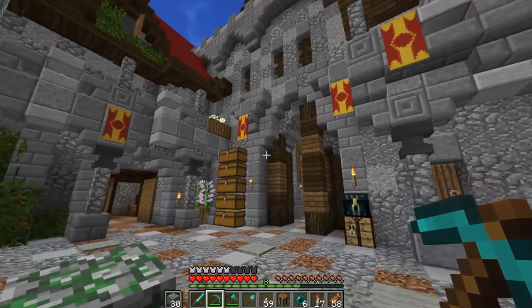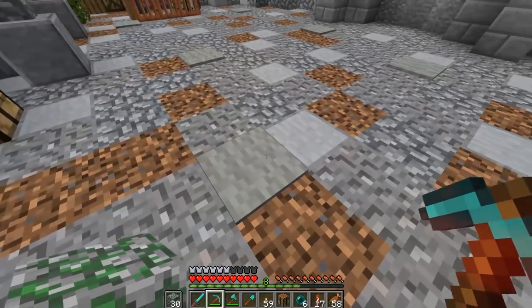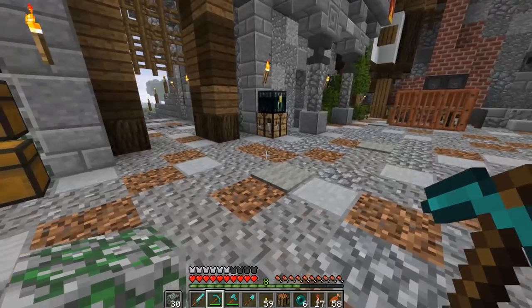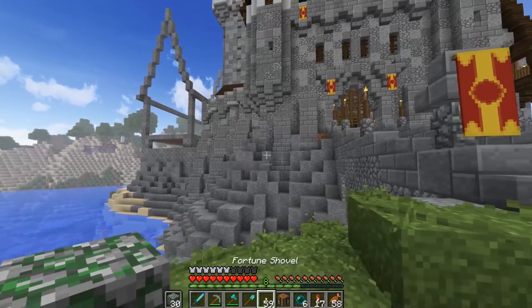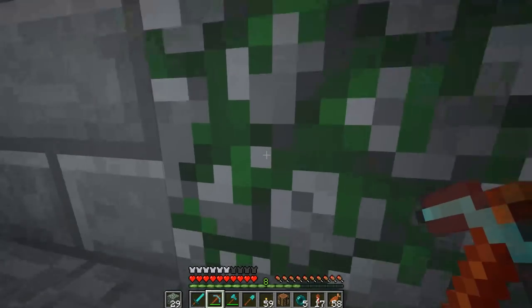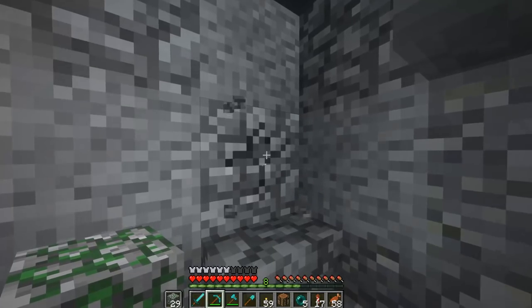I hit the torches under the ground out here, so you can see we got some light gray carpet placed around - there are torches underneath it and this place is all lit up underneath, which is pretty awesome. So what I want to start today's episode with is actually going ahead and adding in a few of these moss stone bits just around the base so we can start getting some interesting bits in here, trying to get some more of that green mossy color, making it look a little more weathered.